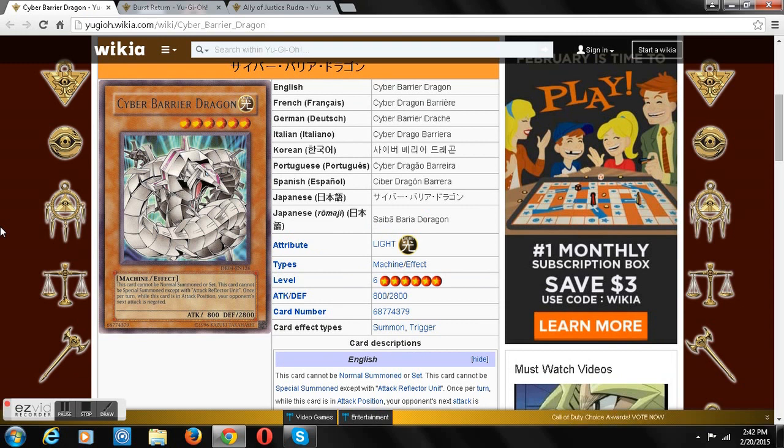Now for our last card: Cyber Burial Dragon. It's summoned by Attack Reflector Unit, a normal trap card that tributes a Cyber Dragon to special summon this card from your hand or deck. His effect basically is that he can negate the next attack your opponent makes. Light, level 6, 800 attack, 2800 defense — actually really decent stats.